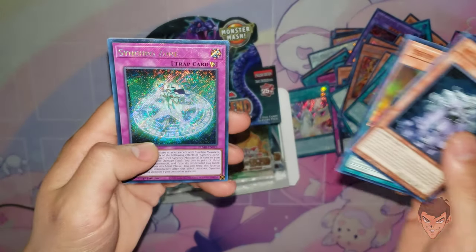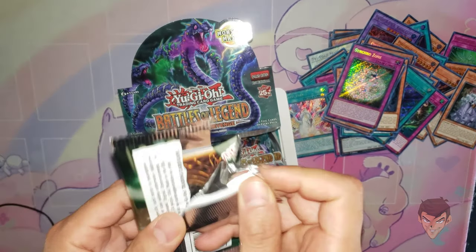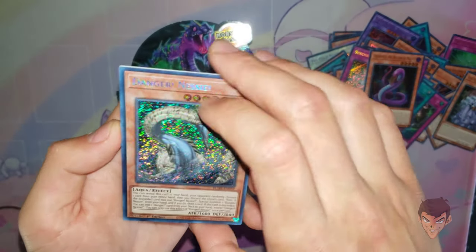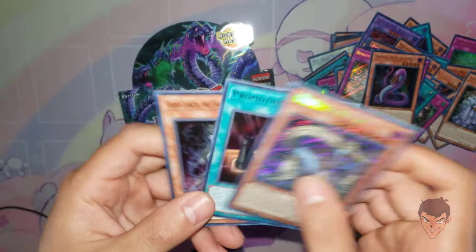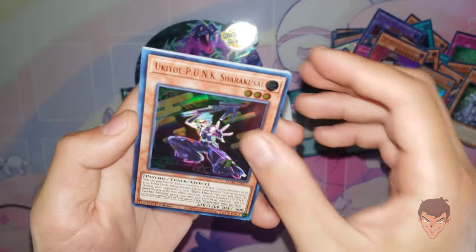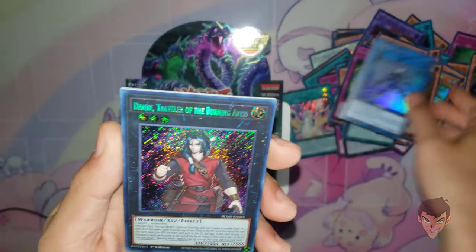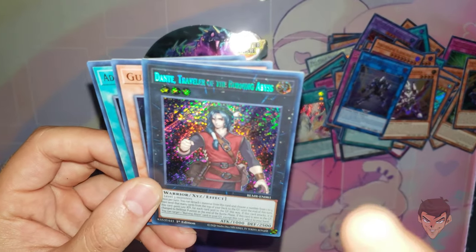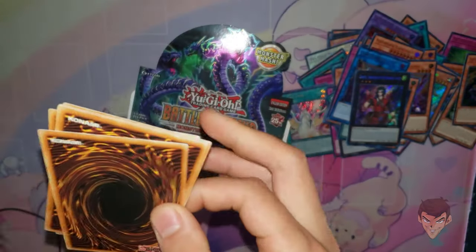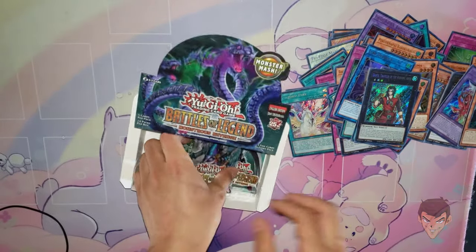I just pulled Duality, Odd-Eyes Valet, and Synchro Zone. Synchro Zone is kinda underrated — a floodgate for Synchros. We got the funny snake, Danger! Nessie!, another funny snake, the Rayquaza, and Promotion. Still no Quarter Century Secret Rare yet, but I keep getting Kuribos. Super Poly, Mathmech Sigma, Male Link Decoder, Dante — you will check out my daddy tier list video coming up next. This guy's gonna be in it for sure, just you wait.